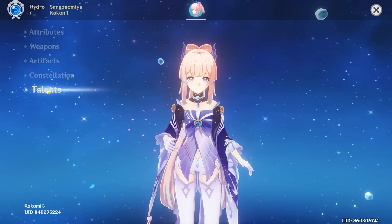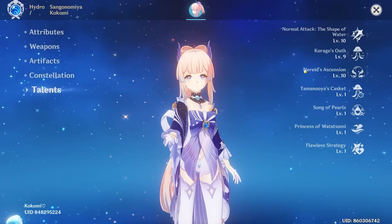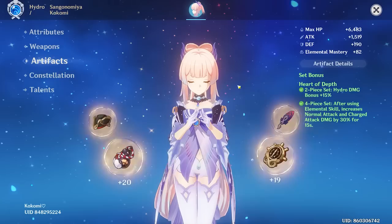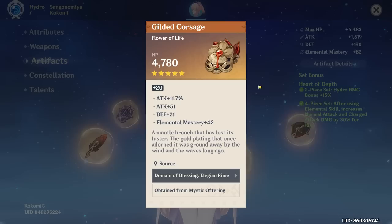Talents are 10, 9, 10 — you can tell they're definitely prioritizing the skills that do damage over the skills that do healing, based on the fact that the skill is still level nine and it does nothing but heal. The burst can do a fair rate of damage. I wonder if this is like a positive crit Kokomi or something — that could be kind of insane. Let's check the flower.